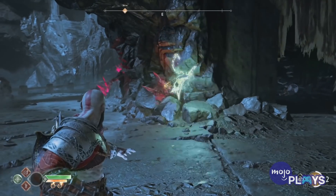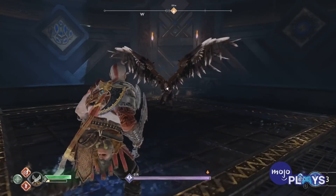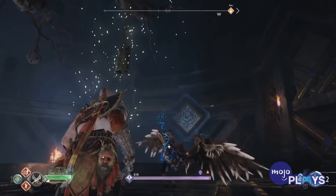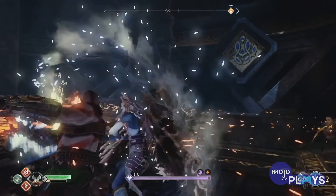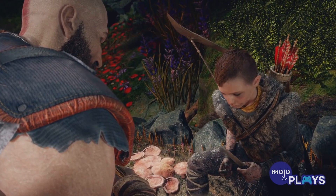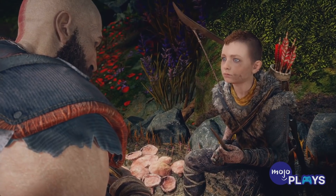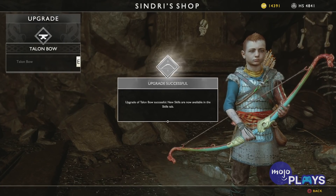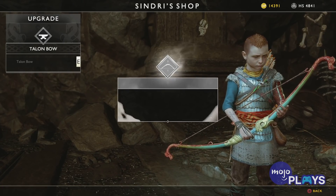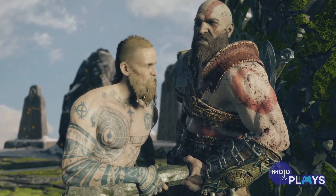The downside of the Talon Bow is the inability for players to make Kratos use it instead of Atreus, rendering it firmly as a secondary option intended to distract foes rather than fully incapacitate them. Still, the weapon does play a major part in Atreus' character development as he proves his mettle as a fighter just like his father. The Talon Bow's many upgrades allow players to incorporate it further in their fighting strategy without having to fully rely on melee weapons.